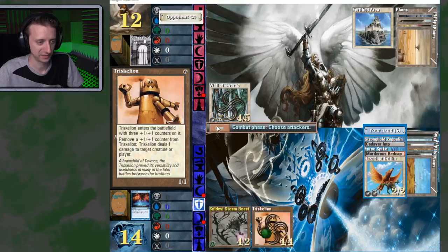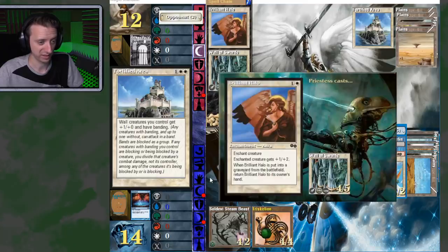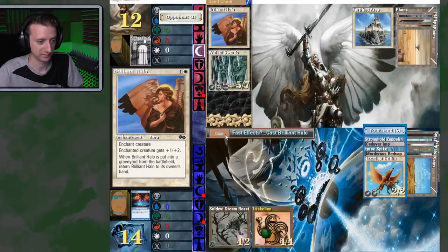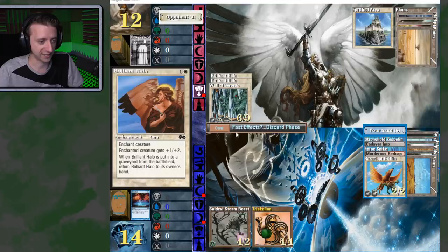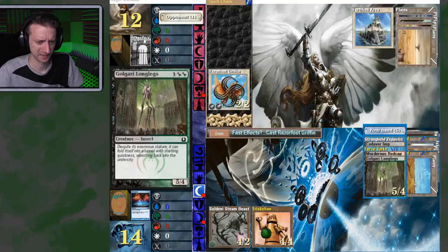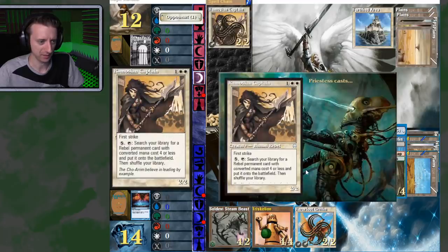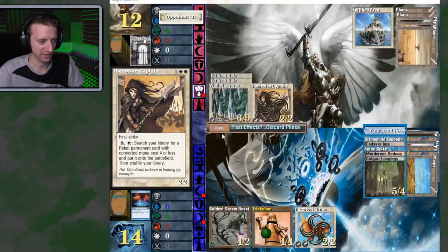Triskelion. Plus one, plus one, so it's a 4-5 flyer? I might need to attack into it, see if he blocks, and use Triskelion to finish off the Wall of Swords. Brilliant Halo gets plus one, plus two, and any time it's put into the graveyard, the Brilliant Halo comes back. You put two on there? What's the plan now, Jared? That is a 6-9. Remusian Captain — 2-2 first strike. You can search your library for a rebel card.